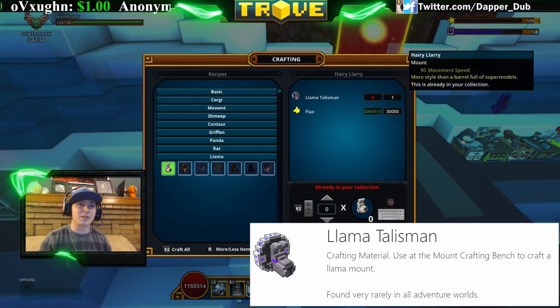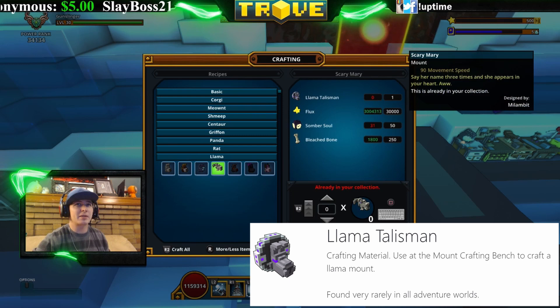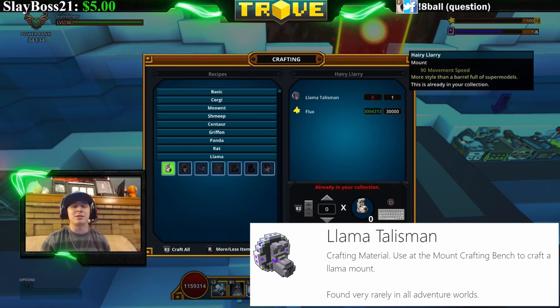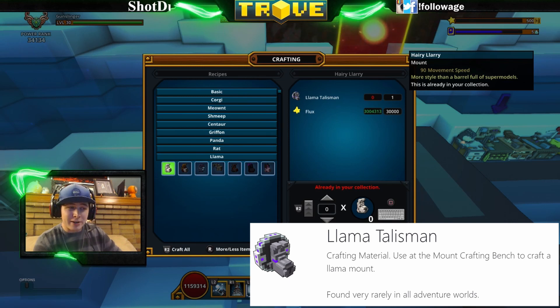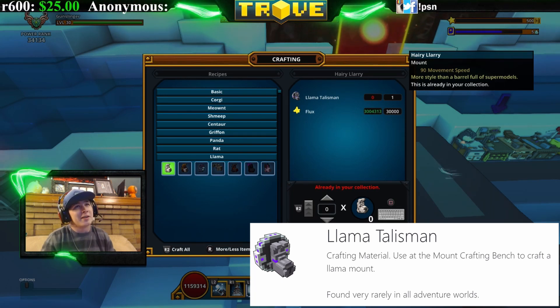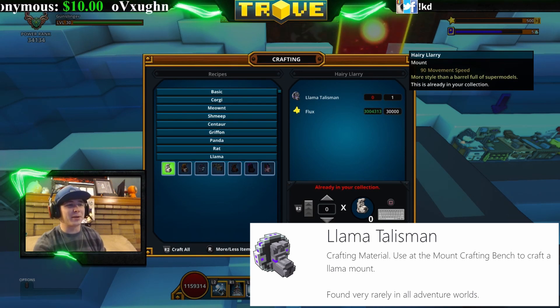The first ones we're going to talk about are the Llama talismans. There are seven different types of llamas you can create, and they all require a Llama talisman along with different materials. Llama talismans can be found anywhere in any adventure world — they're very rare, but you have a chance to get them literally anywhere you farm.